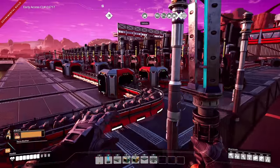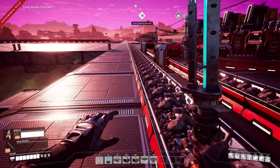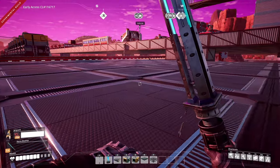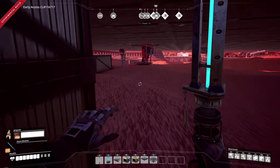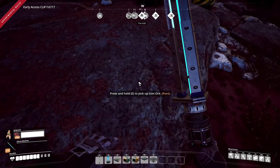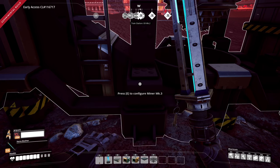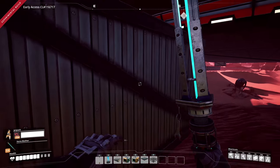I have this one feeding about nine of these machines and it did not have an issue. But where things get really crazy is a Mark 3 miner on a pure node. This one is on a pure iron node — with one overclock it's 720 per minute, which maxes the belt. If you fully overclock it, it gets up to 1,200 per minute from one resource node. We need faster belts.